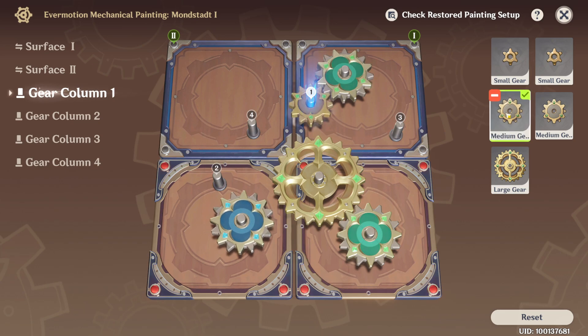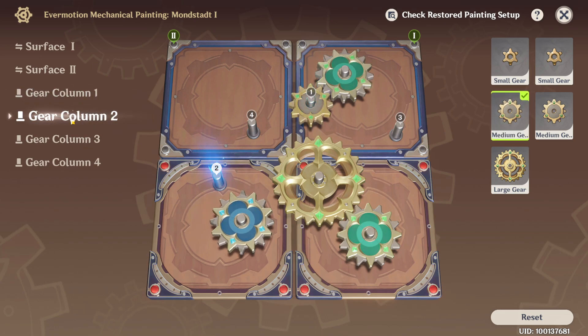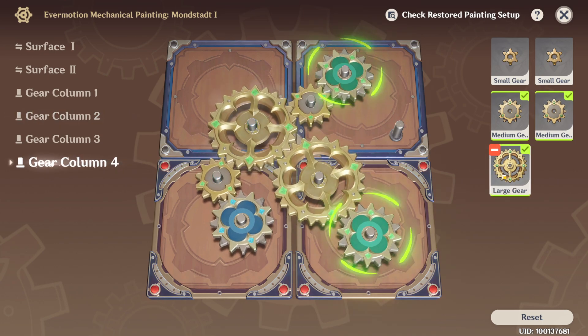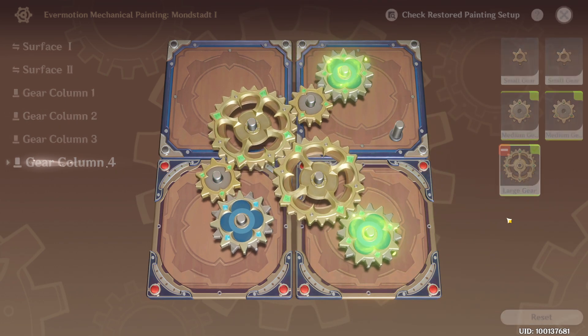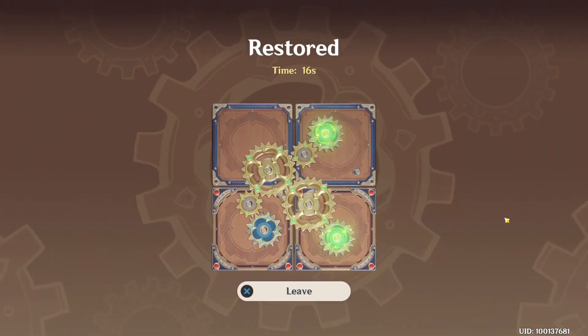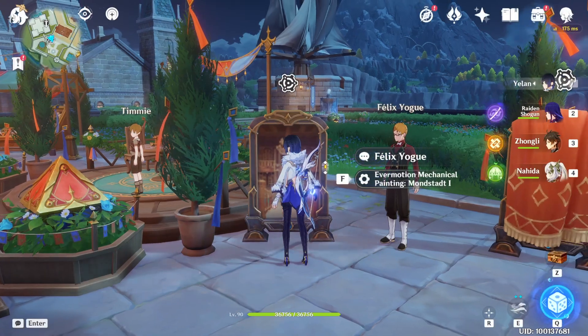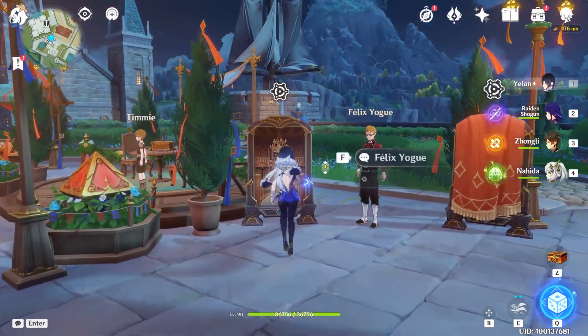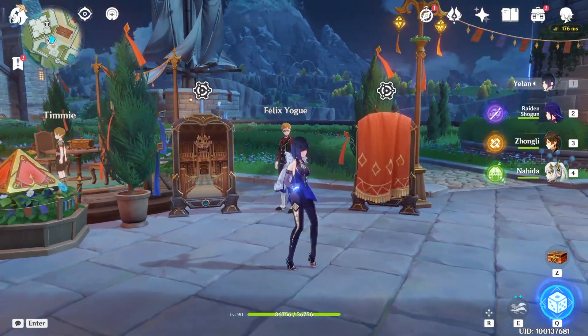Then go on gear number one: medium gear. Gear number two: medium gear. And gear column number four: large gear. And that's it — really simple! That's a really short video just for the first monstata.